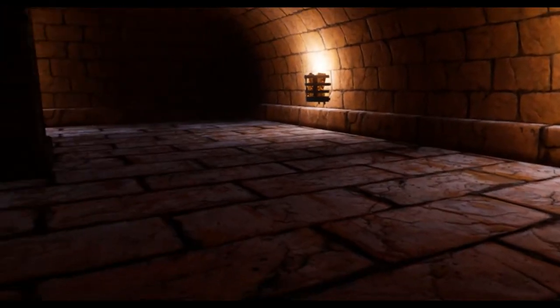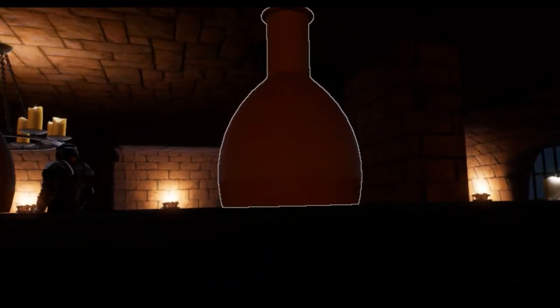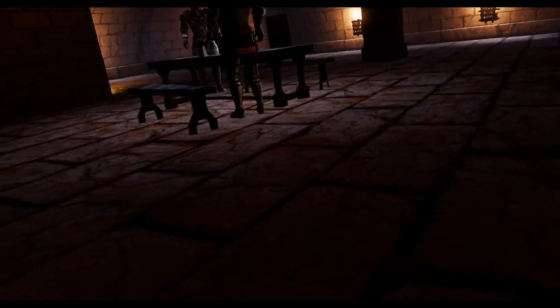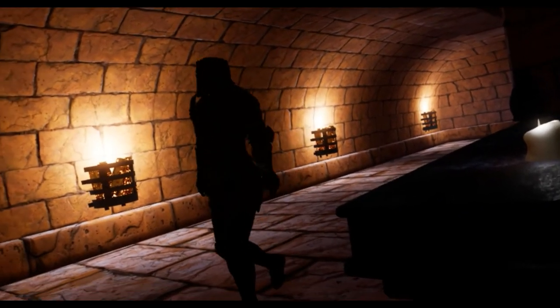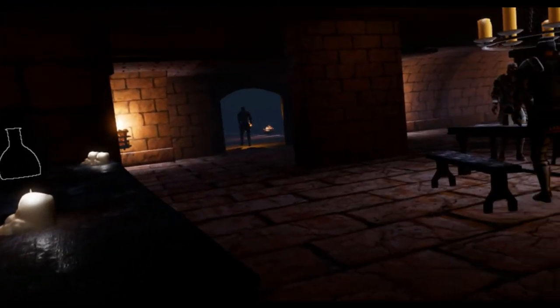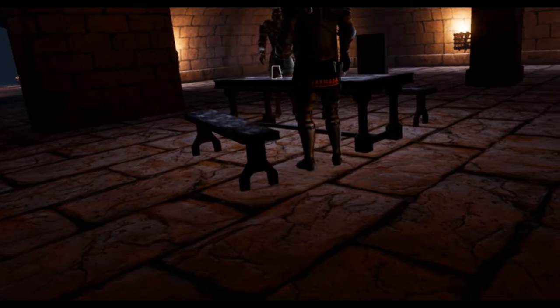Scattered around the environment, you can find different interactable objects. Most objects can be picked up and thrown around to create distractions. That patrol nearly caught us — we weren't paying enough attention to what was going on behind us. Lucky for us, he wasn't carrying a torch, so he couldn't see us in the shadows.